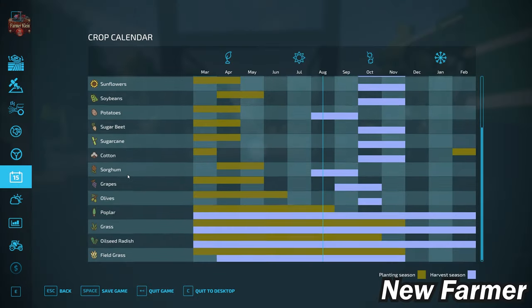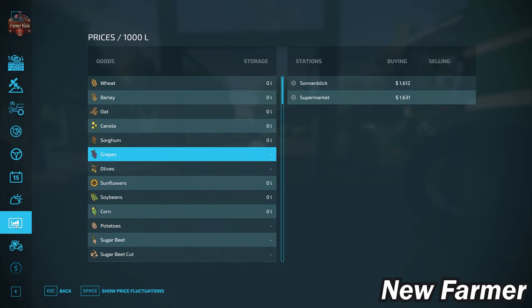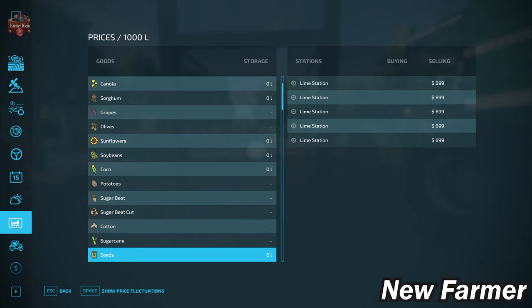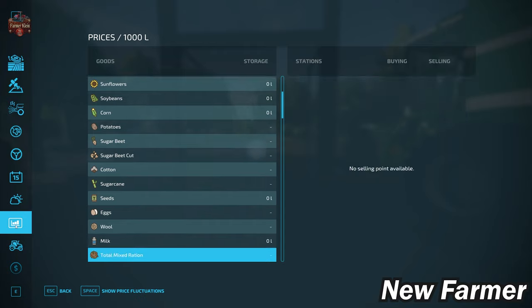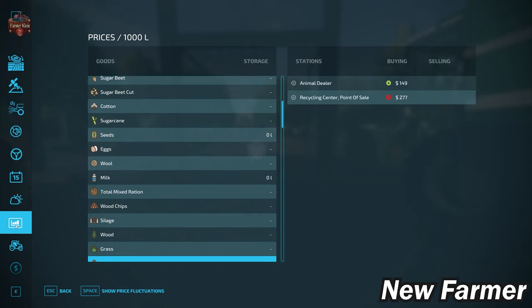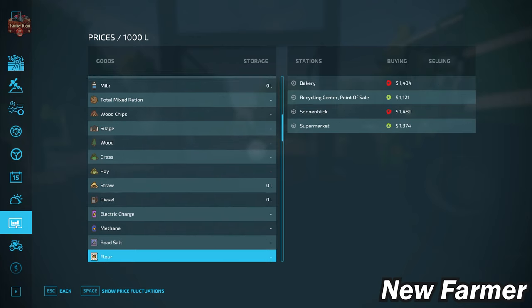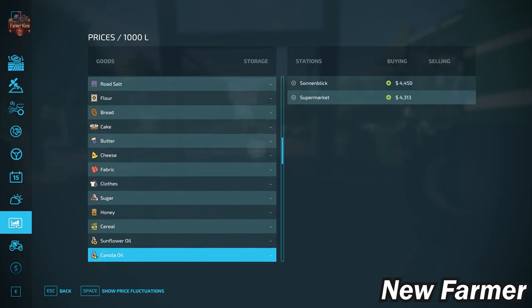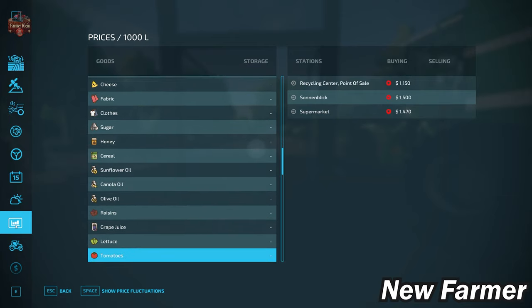Looking at our crop counter, we have the standard crop counter available in Farm Sim 22. We have field grass — we can plant it from March through November and harvest it from April through November as well. Looking at the prices screen, we have the ability to sell all of our base game crops available in Farm Sim 22. In addition, we have the ability to sell eggs, wool, and milk, as well as silage, hay, straw, and grass. We also have the ability to sell all of our base game production items.